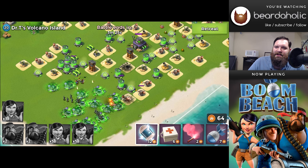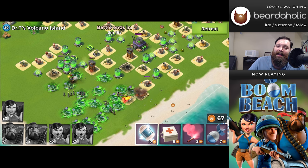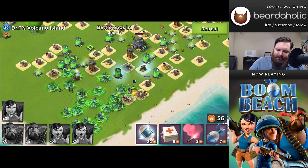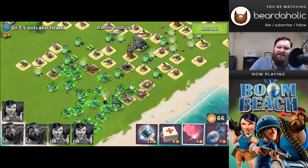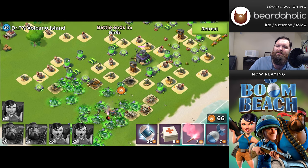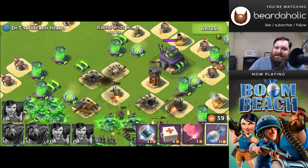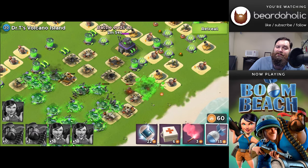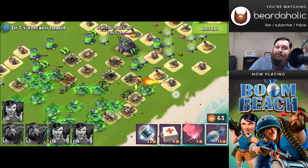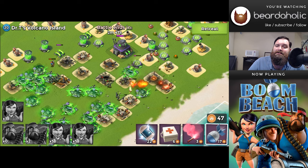I started off in the bottom left hand corner. The reason for that is I have level three heavies, level four zookas, level one or two shock bomb, and I think level three artillery. All of these abilities are really low level — a lot lower than I'm used to — so I'm trying to make sure I'm extra safe. By landing down in that corner, I just built up this mountain of GBE that allows me to blow up absolutely everything without even thinking about it, because I don't even know what to do with all this GBE.